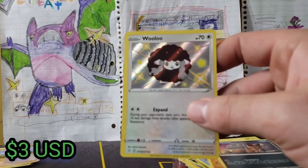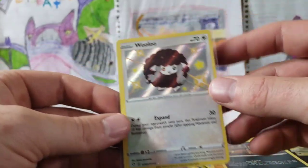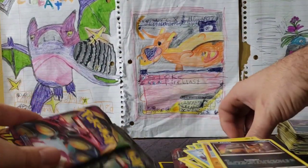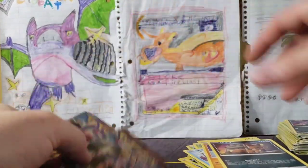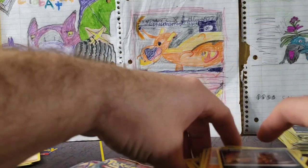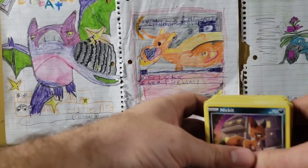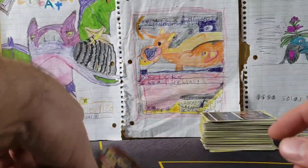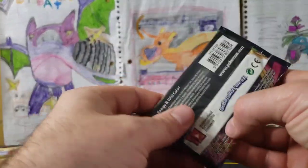It is not a Charizard — I wish you could turn a Wooloo into a Charizard, I would totally do that, but we cannot. We've got three packs left: Vivid Voltage, Burning Shadows, and Crimson Invasion. Look at this giant pile of cards — it is huge. We'll open up those last.